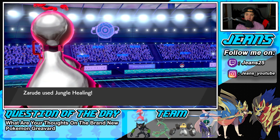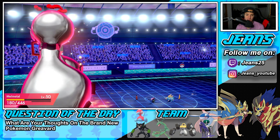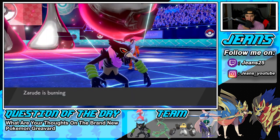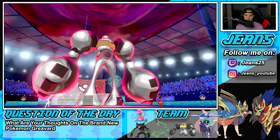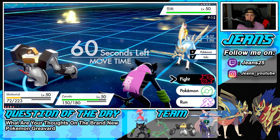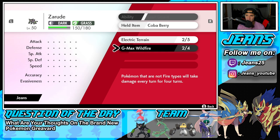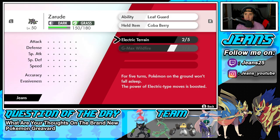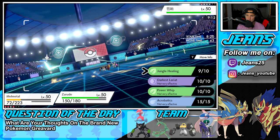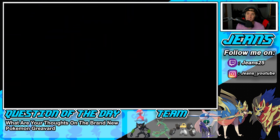Jungle Healing comes out — let's go! HP restored for the team. It's more than the Wildfire chip damage, which is great. I thought Jungle Healing was an every-turn thing but it isn't — my bad. We do have Leaf Guard though which is pretty cool. I drop an Earthquake — not very effective on Zarude — and try to pop Jungle Healing again. Our opponent just cancels the battle and we take the win here in battle number three!